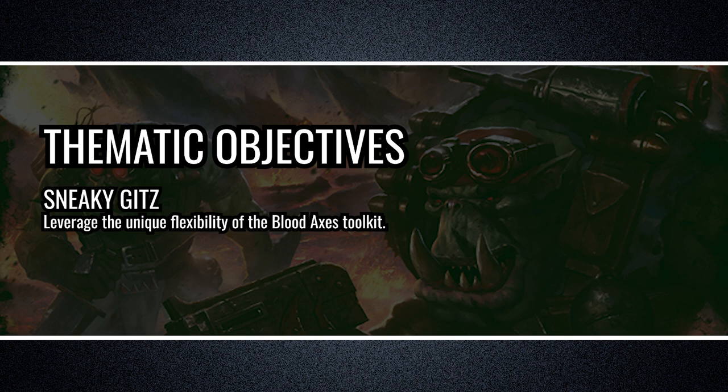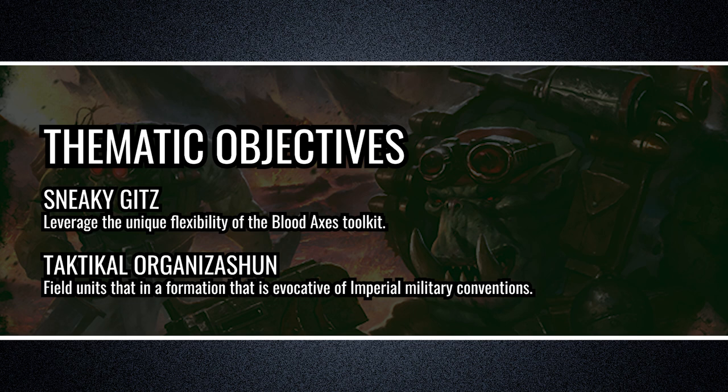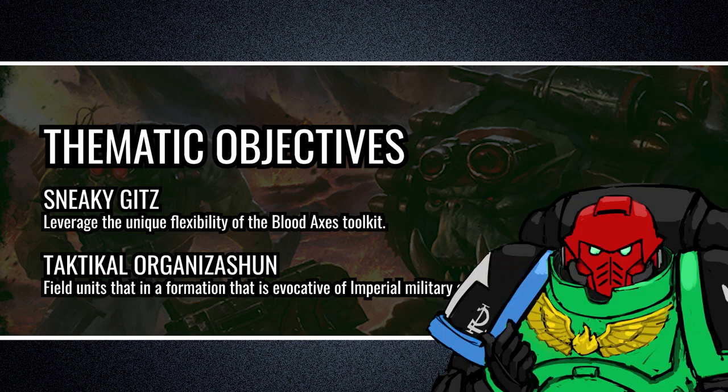To field units which speak to the Blood Axes' stealthy, duplicitous nature, enabling them to maximize their strength and flexibility. And Tactical Organization — to field units organized in a fashion which could only be conceived by the highly strategic culture of the Blood Axes. Now let's head over to the list breakdown.